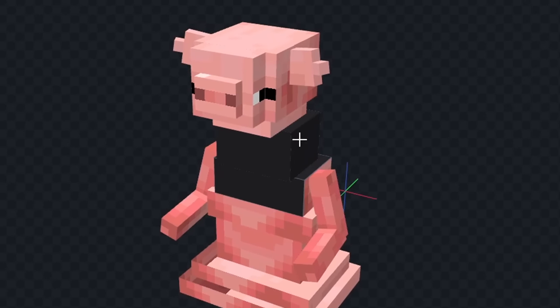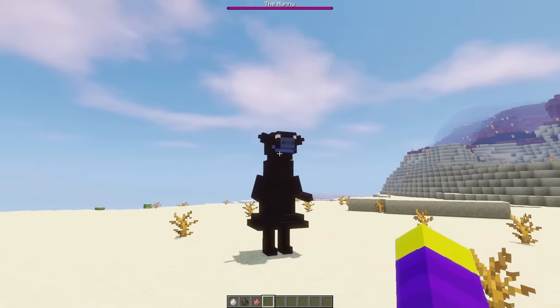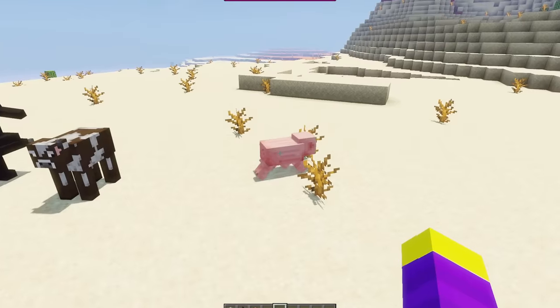First, I'm gonna color her body a grayish blue color. Now let's color her legs a little bit darker. Now let's color her nose blue, and we'll give her some bright yellow eyes like this. Now let's give her a blue mouth as well, and I think this is looking good. Let's see how she looks in game. This is how the Nanny looks in game. I still can't tell if she's supposed to be a pig or a cow. Come on guys, which one is it? You have to tell me.